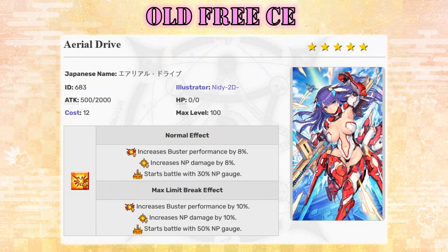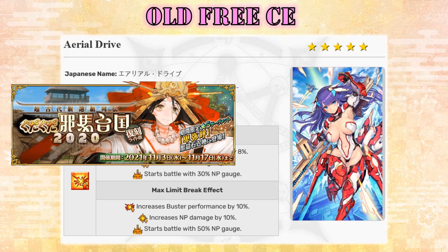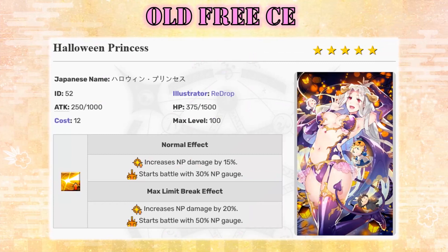When it comes to the old CEs you can get from this event, there are only 4 worth mentioning. First, Aerial Drive is still the best free starting NP charge CE for Buster DPS. Be sure to max limit break it and level it up to 100, no questions asked. Second place goes to Halloween Princess CE — this was the first free starting NP charge CE we ever got in this game. It's a 6-year-old CE, and it aged quite well, since it still gives the highest amount of NP damage buff among all 50% starting NP charge CEs.